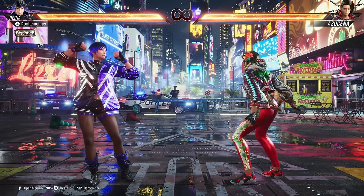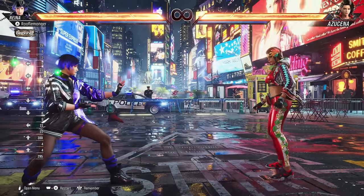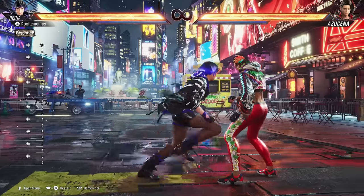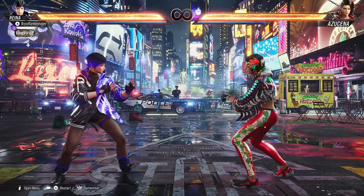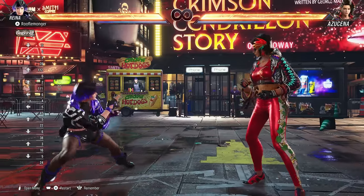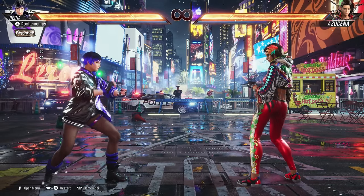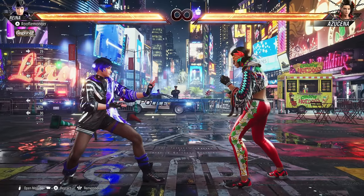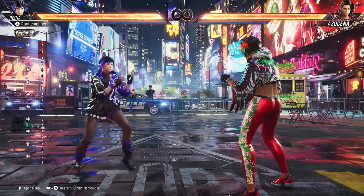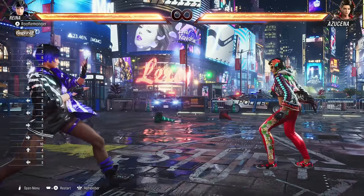Another big part of Tekken is movement. This is a 3D game, so you have basically free movement of whatever arena you're in. There's basic concepts like back dashing — just tap back back — forward dashing, where you can dash or hold to run. You can sidestep by tapping up or down to step into the front or background. Double tap and hold to walk in that direction. Tekken lets you freely cancel any kind of movement into any other movement. So you can back dash into a sidestep, cancel a sidestep into a dash — back dash, sidestep, forward dash. That's one of the key parts of Tekken, why you see people just flitting around.